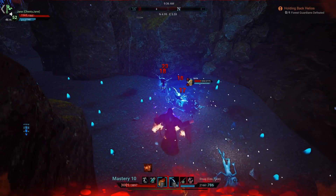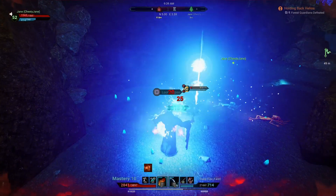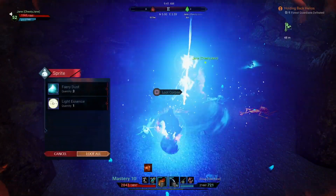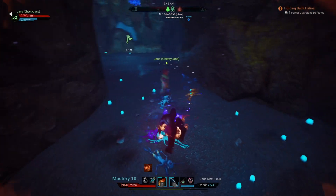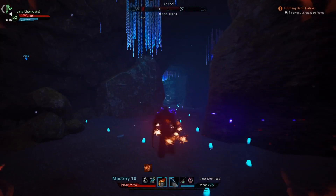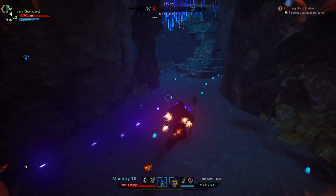That segues into the next portion: we already discussed before we came in here that if we got engaged by other players, we would just try to run away. Because she hasn't really PvP'd, and she doesn't have the spells or the gear to do so at this time. We went in knowing there was a high probability we'd get engaged, because this is a very popular cave.